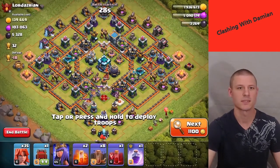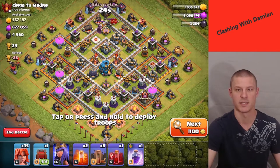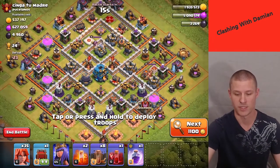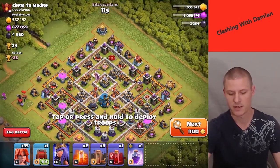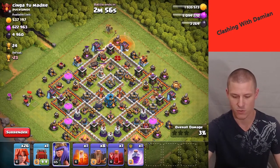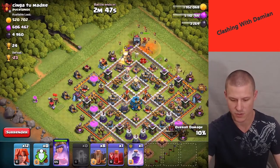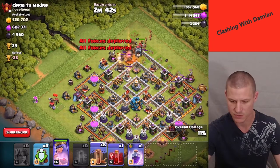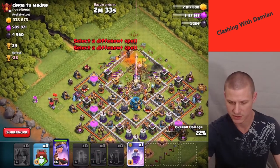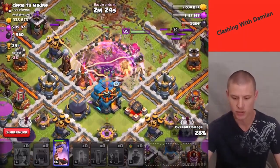Ready, go! Oh wow, that's amazing — 600,000 elixir, 500,000 gold, and almost 5,000 dark elixir. That's awesome, and 24 trophies — hopefully we don't screw this up. Let's go from the top side, throw down a poison right there where the queen's gonna go, deploy the queen and the siege machine, then more valkyries. The queen didn't go where I thought she would — oh well. Earthquakes, throw down the skeleton spell, give everybody a rage.